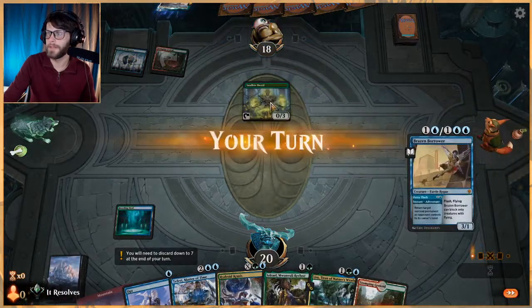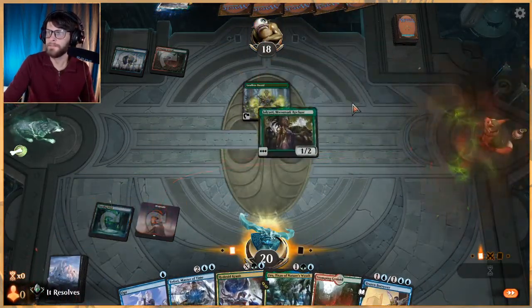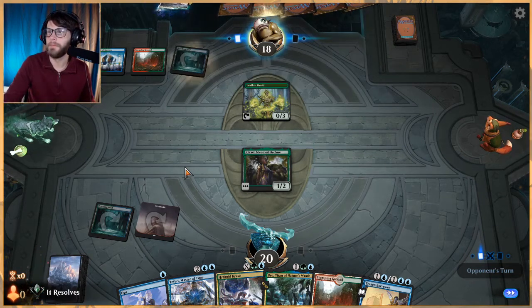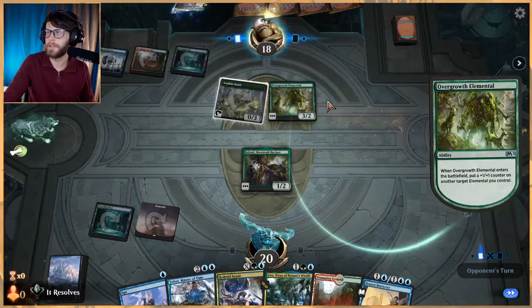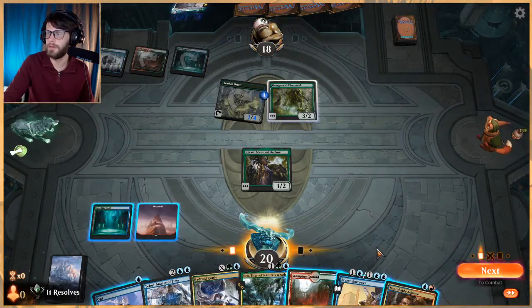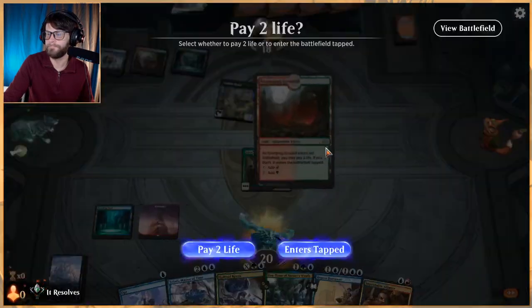Okay, looks like an elementals list — very interesting. Let's get Jolrael out. I'd be worried about a Bonecrusher Giant or just a shock, but if they leave this out for any amount of time we do get to hopefully capitalize on it a little bit. Yep, just an elementals list — interesting list for sure.